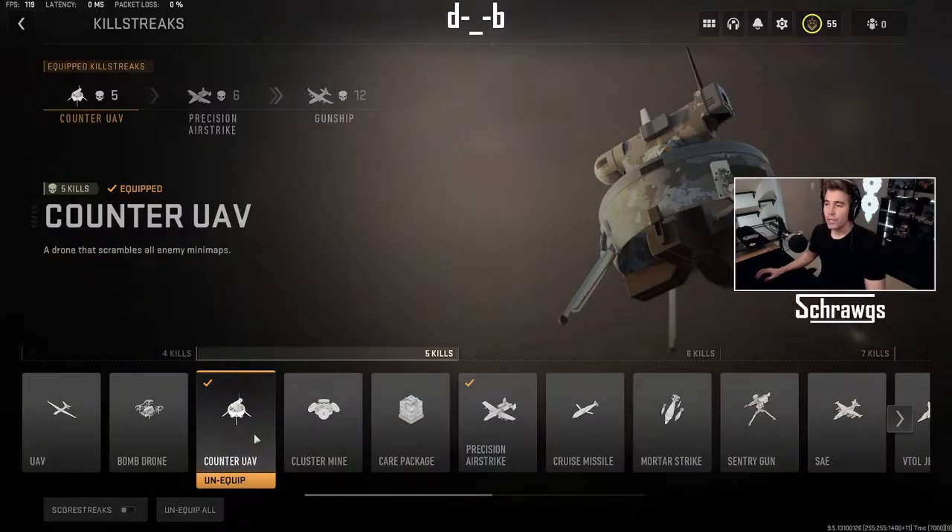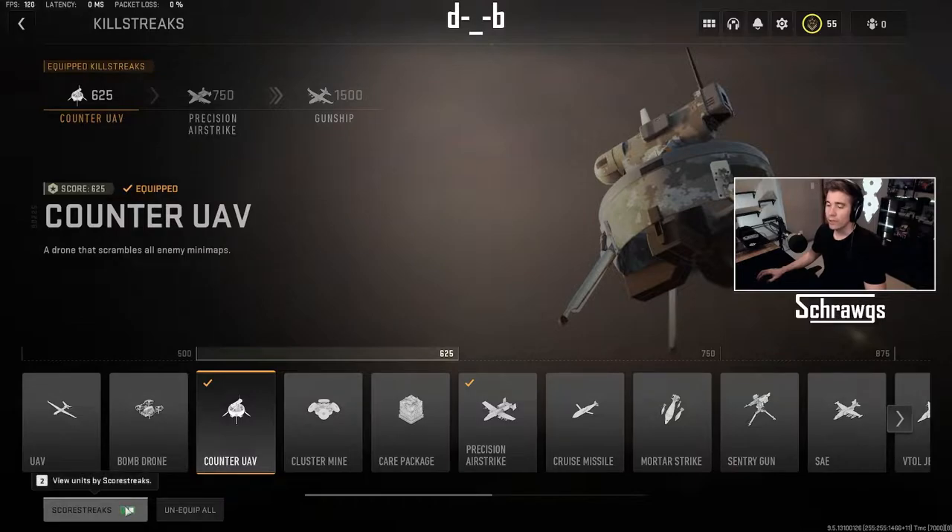Moving on to the counter UAV. This is a killstreak that requires either 5 kills or a score of 625, and this is a drone that will scramble all of the enemies' minimaps.